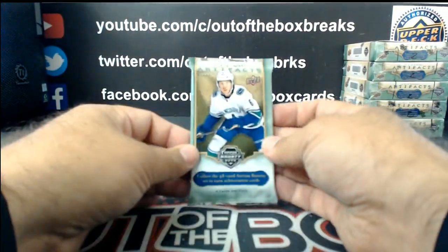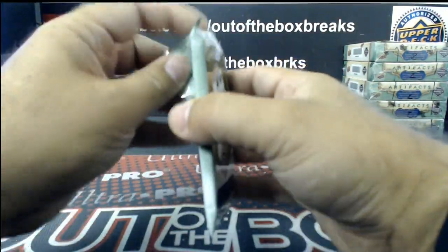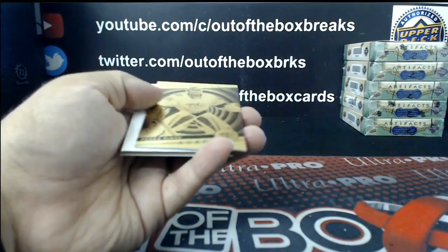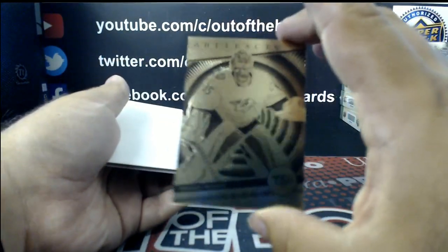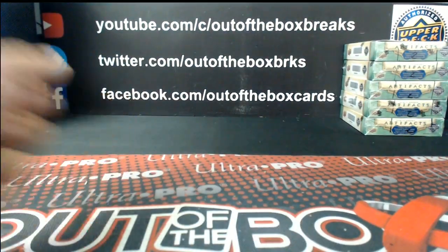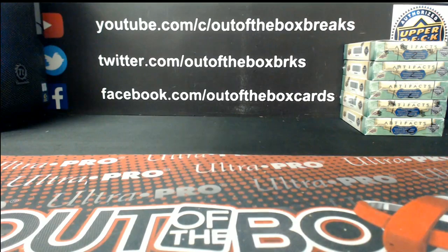And we wrap up Break 5281, five-boxer of Artifacts, with an Orem for Nashville — a Pekka Rinne. And there you have it, guys — the five-boxer of Artifacts from a fresh master case. No randoms. Hope you guys enjoyed that one. Thanks, everybody.